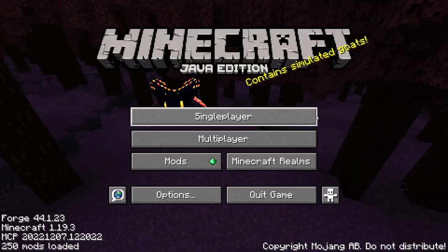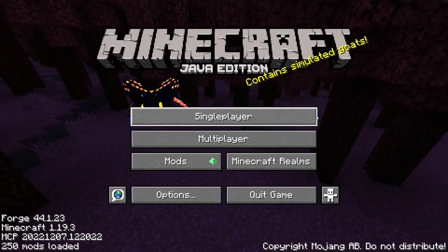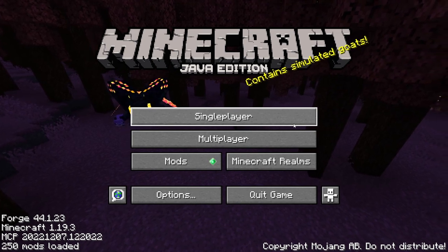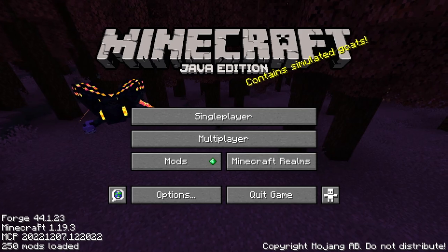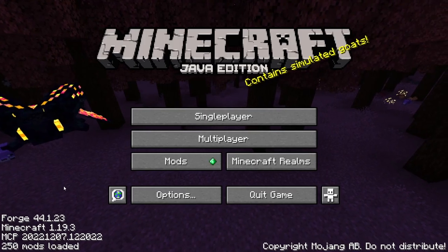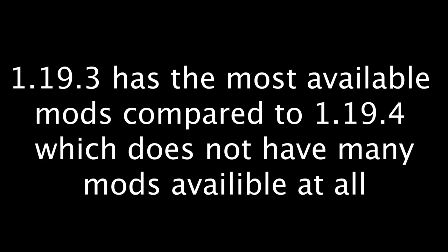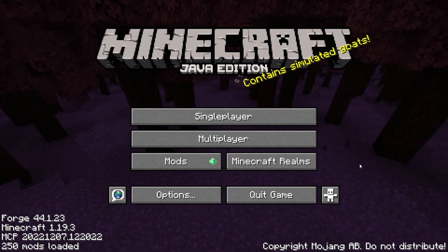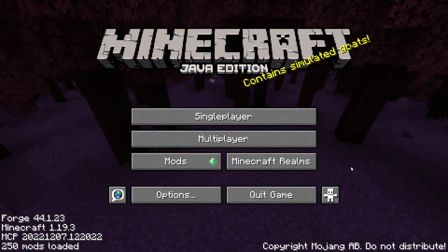Hey there, it's John and welcome back to another video. Today we're jumping into Minecraft but with 250 mods loaded into the game. This is Java edition — look down here — legitimately 250 mods that I found for the latest full release of Minecraft. You can't really get mods for the snapshots; this is for 1.19.3.